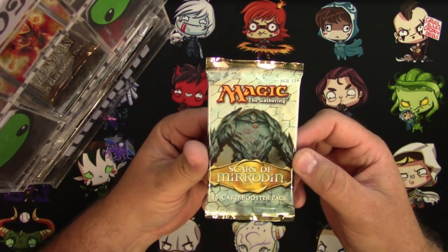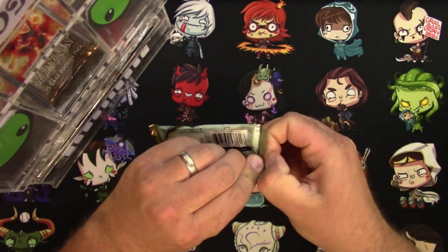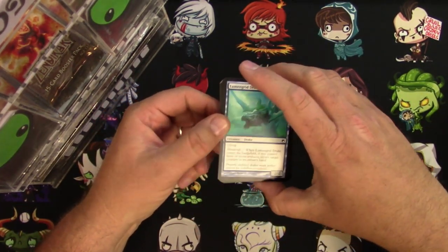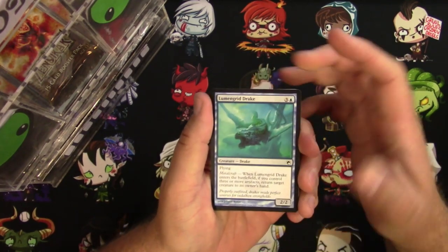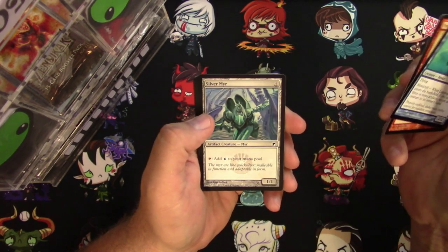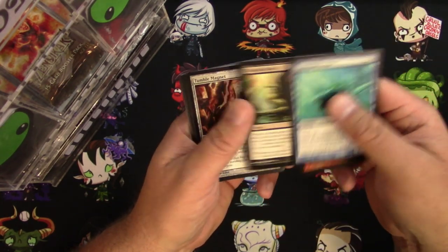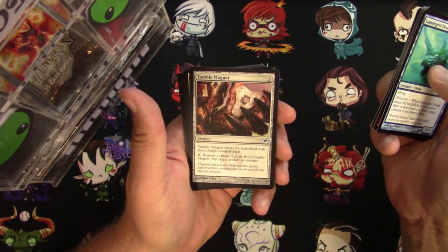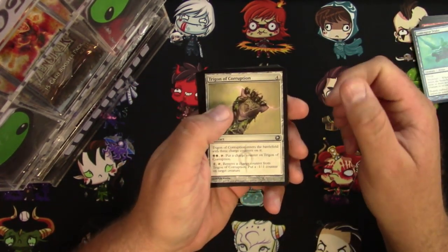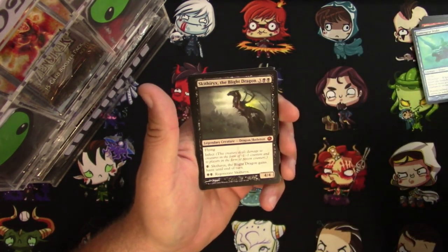I'm shocked to see this Scars of Mirrodin pack right now, and hopefully we're shocked by how good the rare will be inside. Let's take a look. Thanks for joining me today — and PackBot, of course. Let's go through some Scars of Mirrodin. I still like to look at commons — a Tumble Magnet, it's neat. For uncommons: Trigon of Corruption, Razor Hippogriff, Tangle Angler — and the rare bots are pretty good.